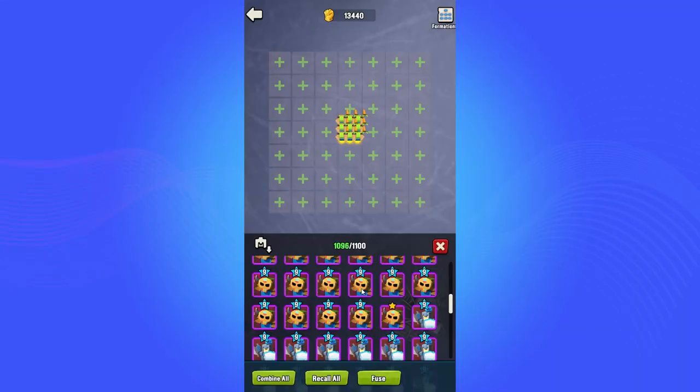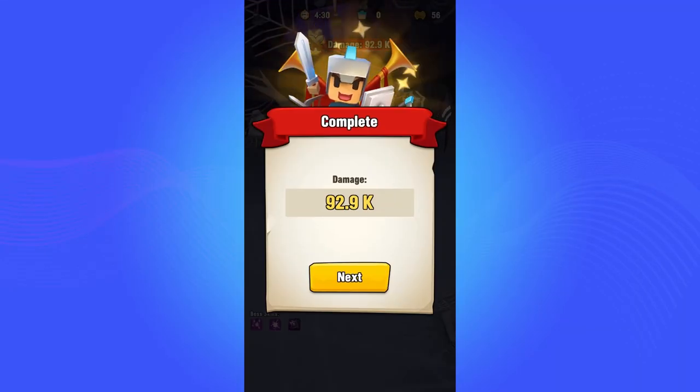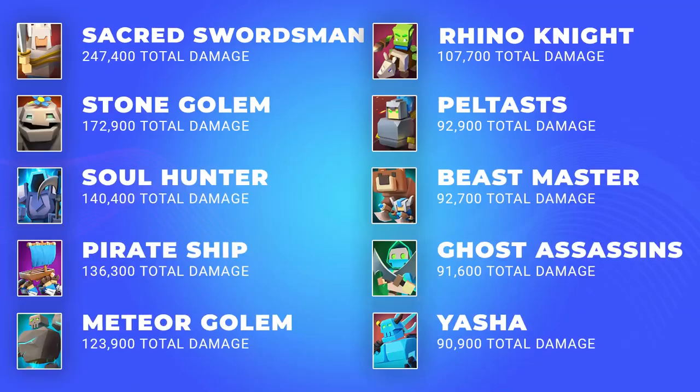I ran tests analyzing the damage caused by each troop against the Spider Queen. Sacred Swordsmen are in first place with 247,000 damage, second is the Stone Golem with 172,900, followed by the Soul Hunter in third with 140,400, and Pirate Ships in fourth with 136,300. Then we have Meteor Golems, Rhino Knights, Peltists, Beastmasters, Ghost Assassins, and Yasha rounding out the next positions. A link to the full spreadsheet is in the description.